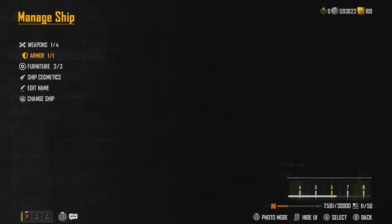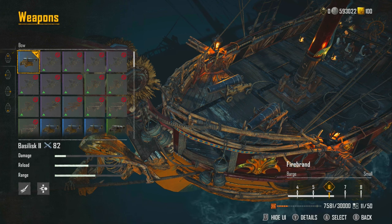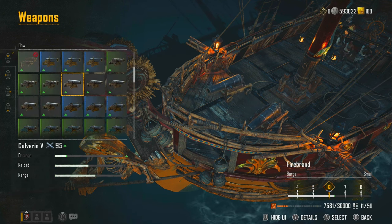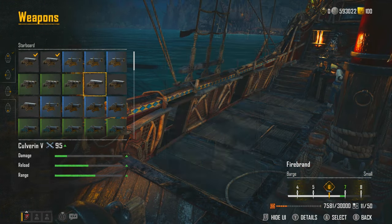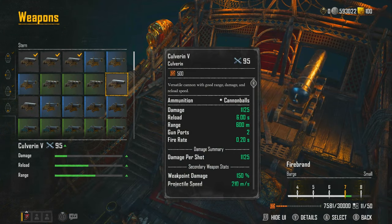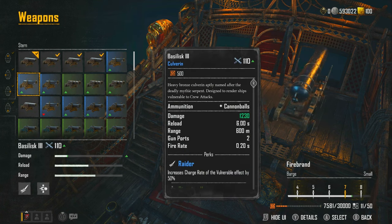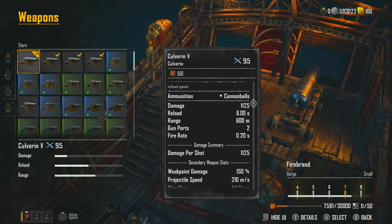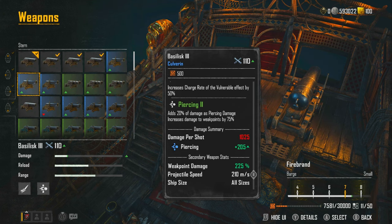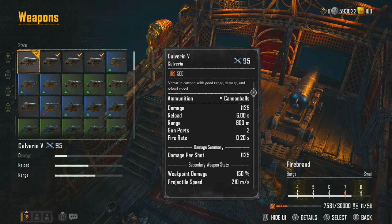The armor you want to equip — you want to make sure you've got the Royal Custodian, and you're going to want to use the healing ones. Then for the weapons, you want to look for our Colour Burn 5s — you can see I've got my Colour Burn 5s, and you want to put them all the way around the ship. Now let's quickly look at these stats. It does say this does more damage and it's got the piercing, but it's completely incorrect — damage per shot is actually only 1,025. So these, in effect, do hit more damage even though the other has got the piercing and radar. These are the ones you want.